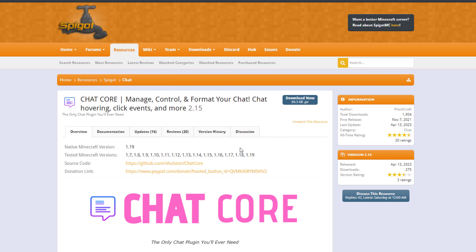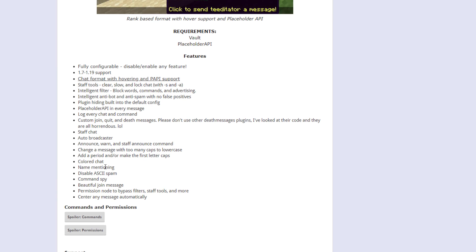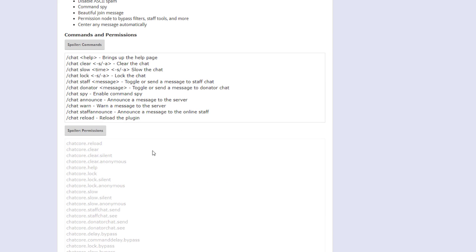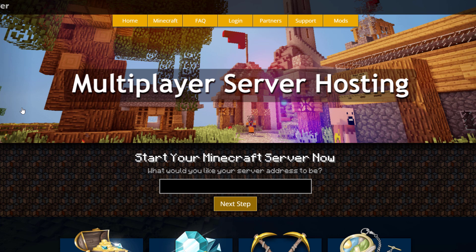Here we are on the SpigotMC plugin page — you can see it's been updated from 1.7 to 1.19. It's a very handy plugin with some really awesome features. You can have a look at the commands and permissions here to make sure people can do what they're meant to do. But if you need a server to host it on, check out ServerMiner.com for the best and cheapest hosting around. That's it for me — subscribe, like, comment, and I'll see you next time.